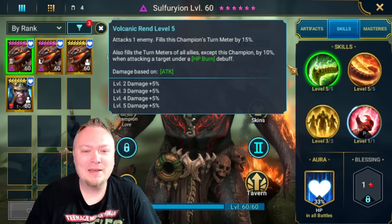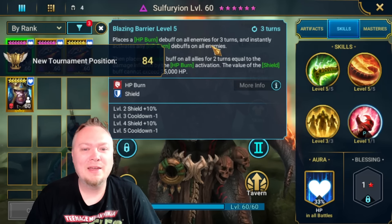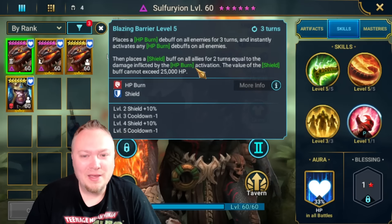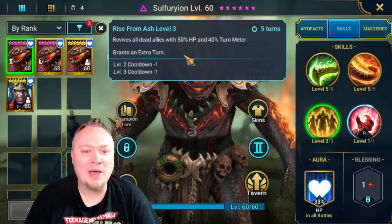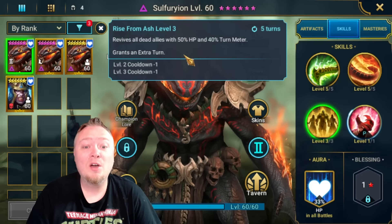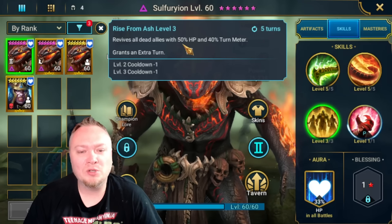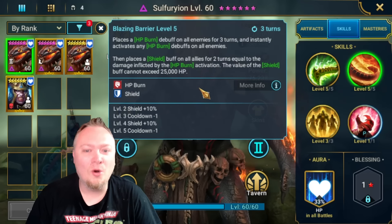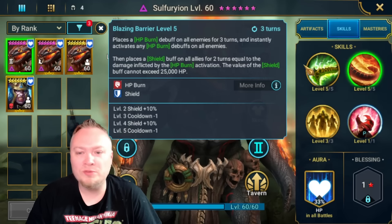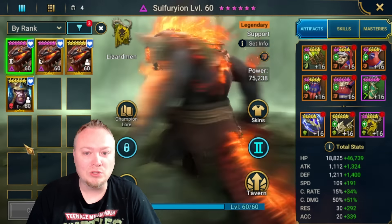His A1 is going to be this amazing turn meter boost. His A2 is going to be the HP burn, activating HP burn, and the shield buff. The reason why I love him so much is because he's the best reviver for Hydra, period. He's better than Duchess, in my opinion, for Hydra, because you can use all kinds of survival champs — whatever support champs you want — but he alone does a great job of keeping your team alive. My damage has improved so much. If you're considering pulling for him, I think it's definitely worth it. Plus, he looks freaking cool.